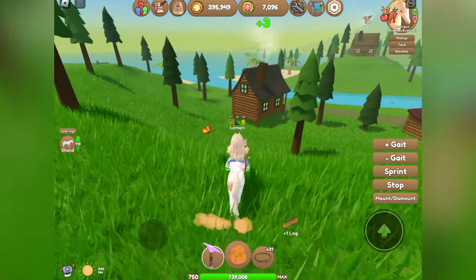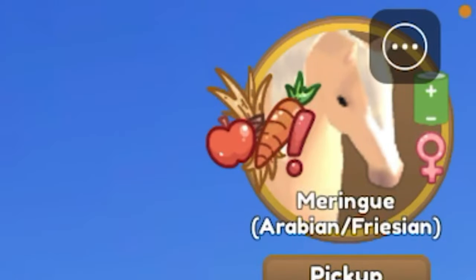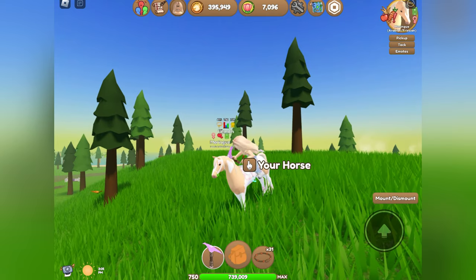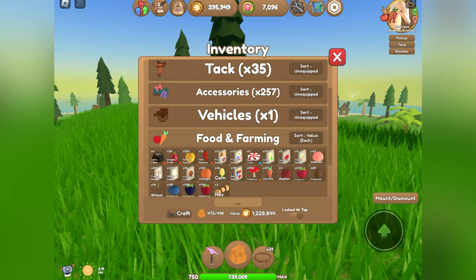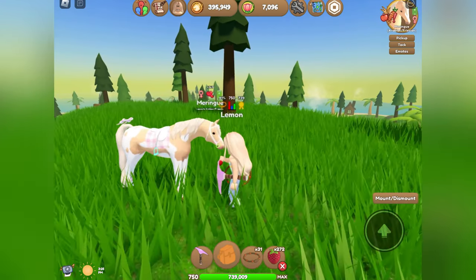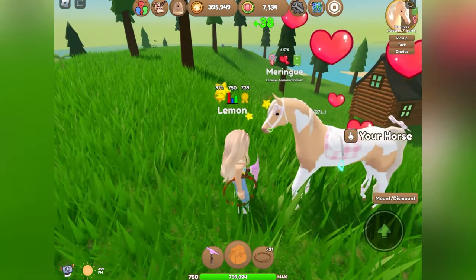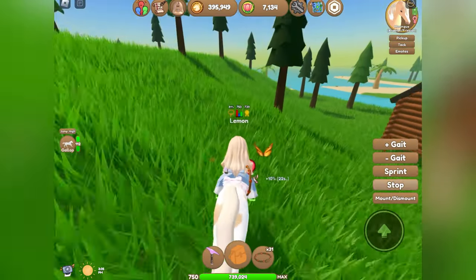As you're doing this, you might notice that at the top of your screen your horse needs something — it might need to be brushed, it might need food, it might need water. Right now my horse needs some food. You're definitely going to want to make sure to do whatever your horse needs, because you can earn between 30 and 50 spring tokens just by taking care of your horse, which is super helpful when it comes to earning those tokens.